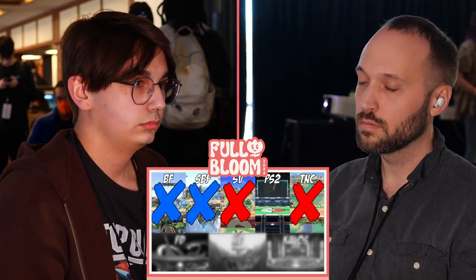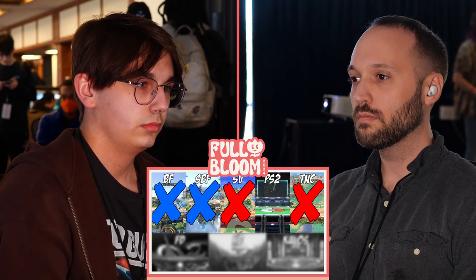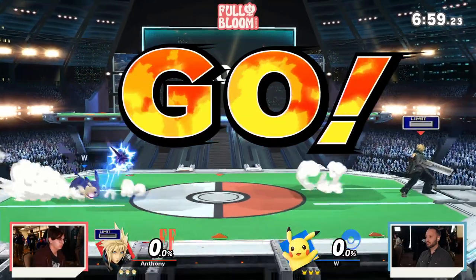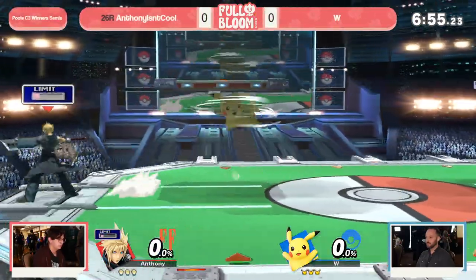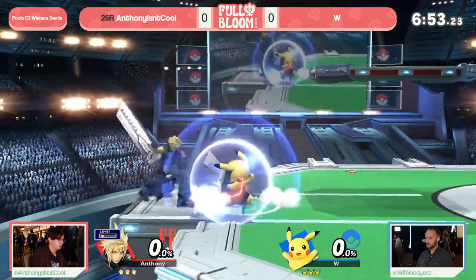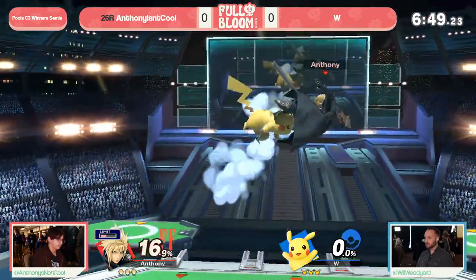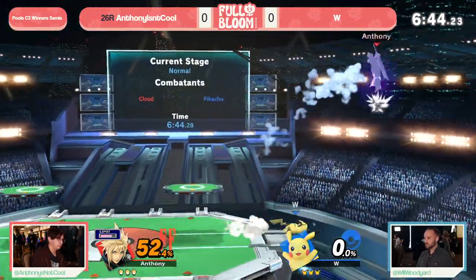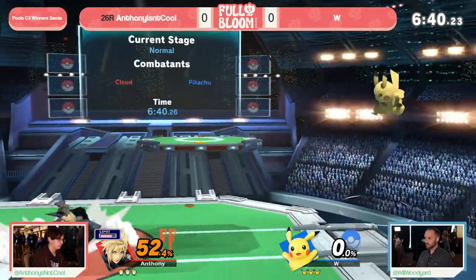Playing aware and kind of playing this slow neutral game, but once you get that hit you gotta go ahead and just take them to town. Both these characters are gonna obviously have some really safe aerials — Pikachu one of the few that can contend with Cloud's safe aerials. W already going for those backers, knows exactly what needs to be done. Nice little start here with these little up-air bridges.